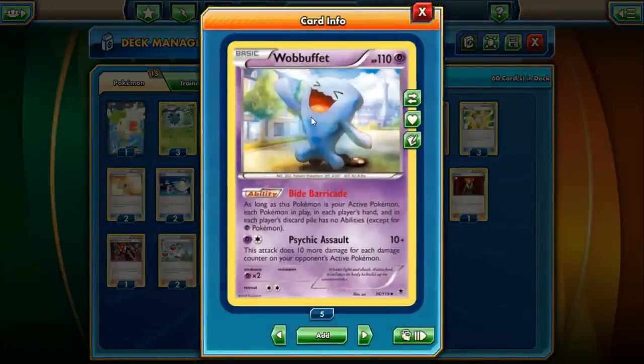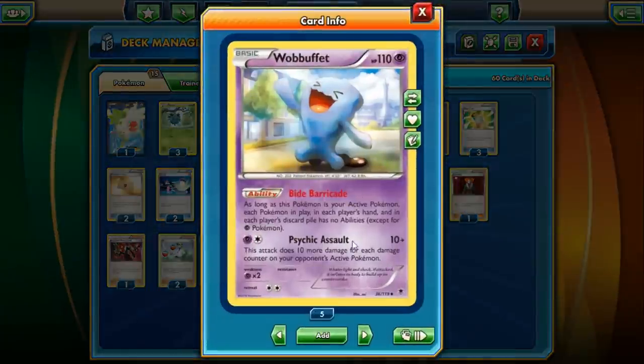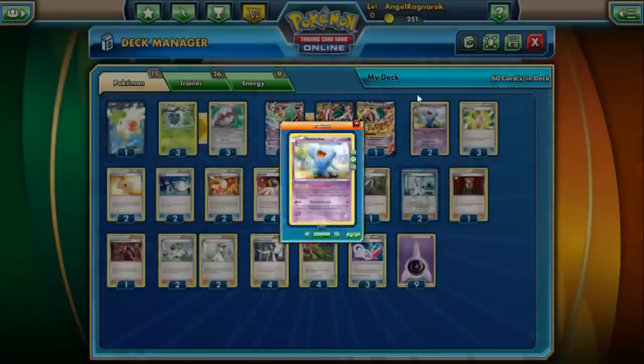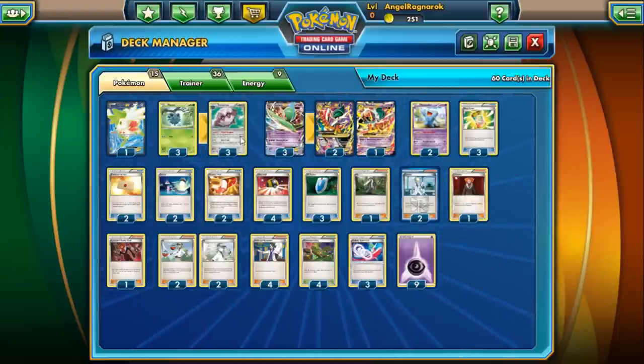With Forretress and Shaman supporting Mega Gallade, we have Wobbuffet as a tech for when Mega Gallade goes down. He's a Basic with 110 HP. His ability Bide Barricade cancels out all non-Psychic Pokémon abilities when he's active — shutting off Shaymin, Forretress, Darkrai, and a lot of things. His attack Psychic Assault does 10 damage plus 10 for each damage counter on the opponent's active Pokémon. After all our damage stacking, Wobbuffet should be able to do massive damage from just one energy with Dimension Valley.